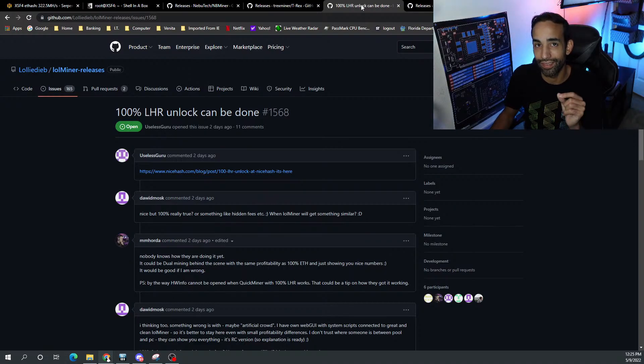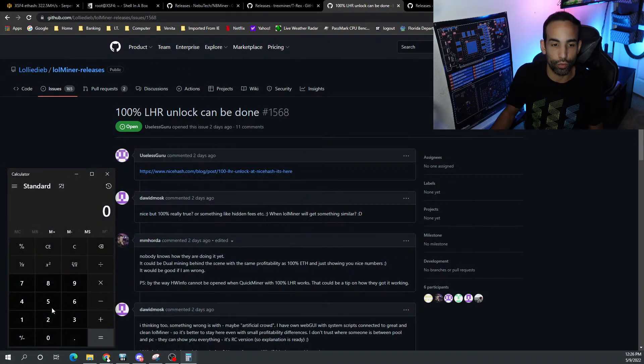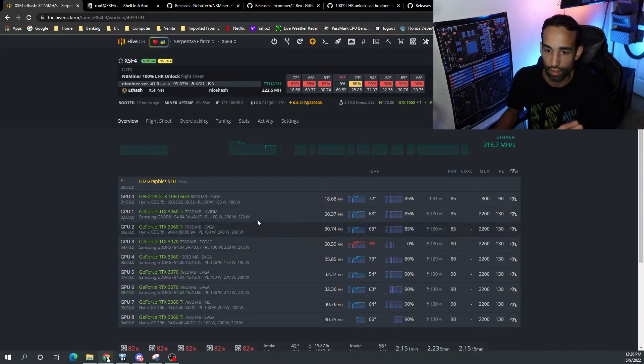The great thing is LHR is completely defeated and we can get the full hash rate. This has just unlocked so much potential for your GPUs. To get an extra 30 megahash just by updating your software is excellent. Let's do some math: I was getting around 74 megahash while throttling, divided by roughly 96 megahash full — that's 77%. 100 minus 77 equals a 23% increase in performance or hash rate. That's pretty amazing.